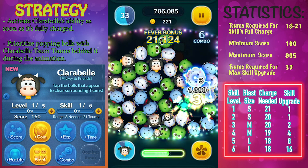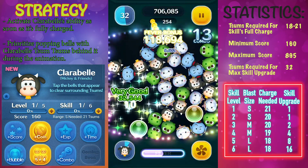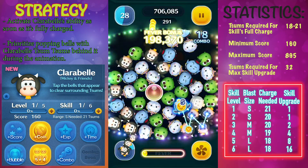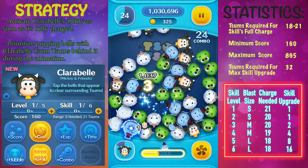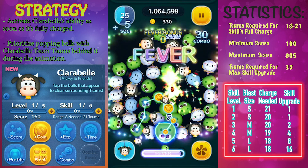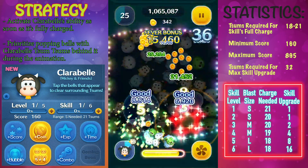Clarabelle really isn't great for score, so you wouldn't necessarily care about her score. To get Clarabelle to skill level 6 you'll need a total of 32 copies of her. On the chart in the bottom right corner you can see what skill level you need to increase the blast radius and lower the charge needed to activate her ability.